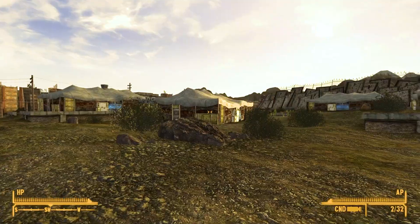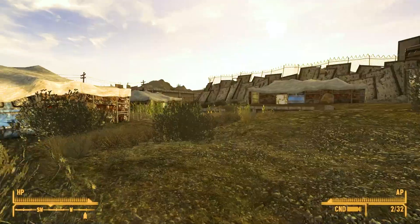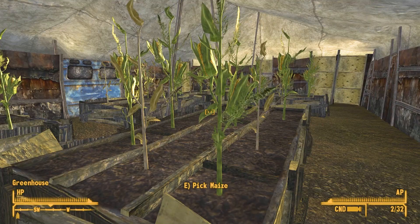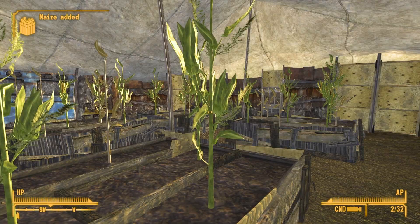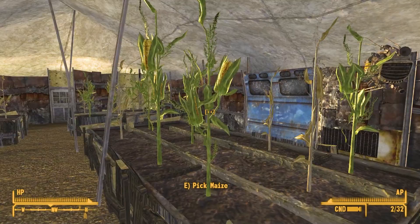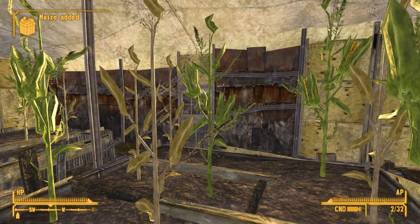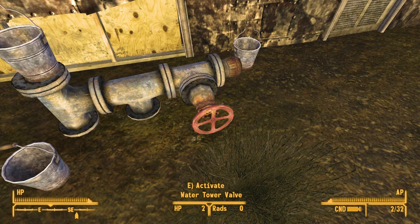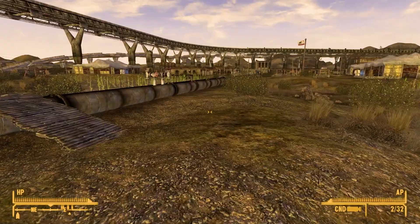All of these seem to just be crop houses — I don't really want to go into each one. I'll pick a random one. Oops — that was stealing. I didn't lose karma though, which is weird. So some items I can take but some I can't, and even though I did take it no one seemed to care. I'm going to guess all these greenhouses are just the same.